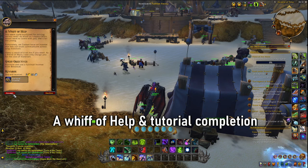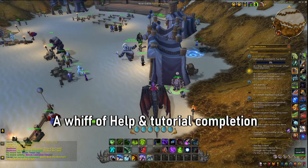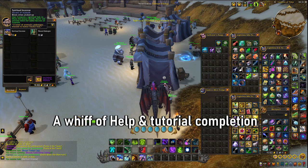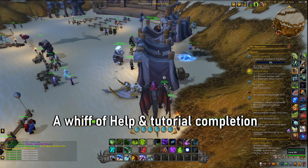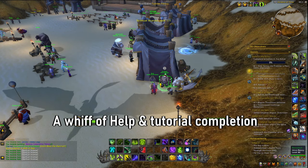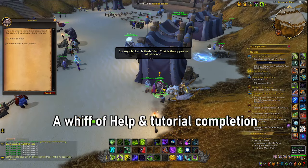Your last quest is A Whiff of Help, where you need to take Benetok's quest. All you have to do is speak back to him and buy spiritual essence — five of them. Then you simply have to consume one, and speak to Maru's spirit, and then you are pretty much good to go.